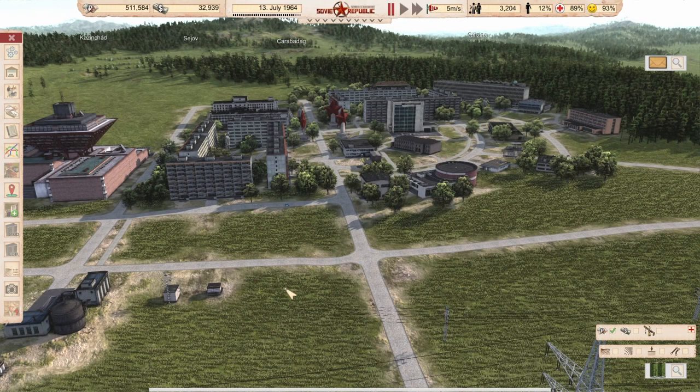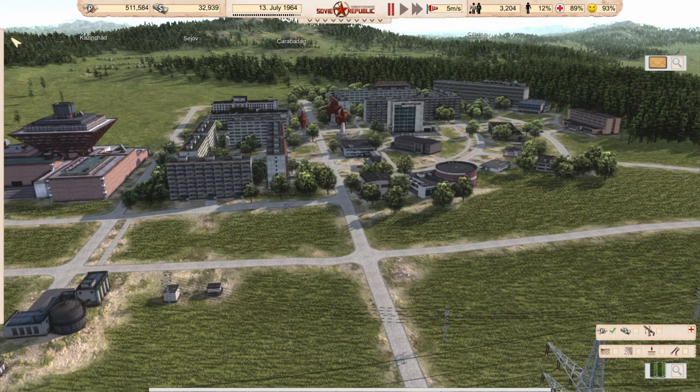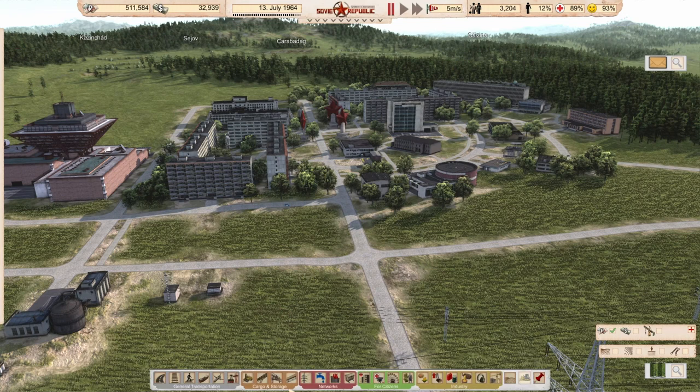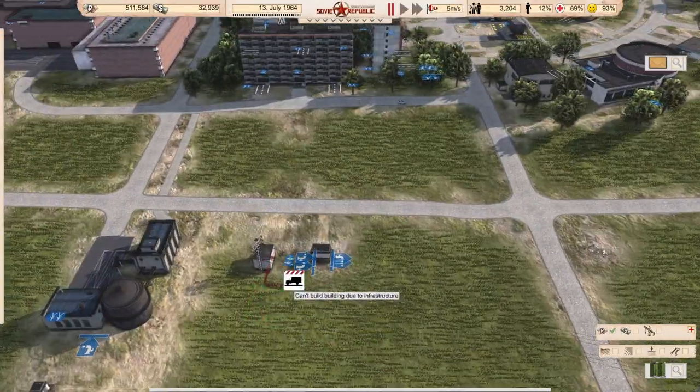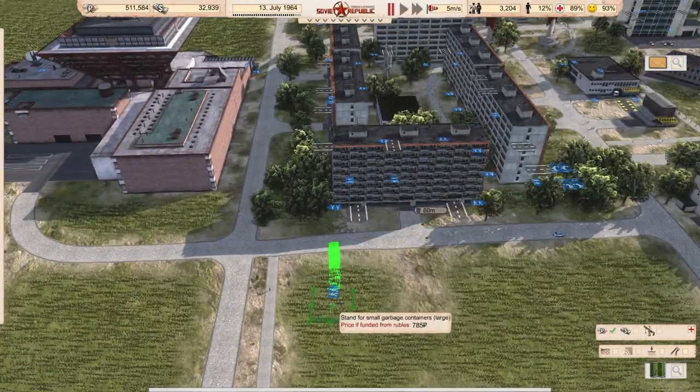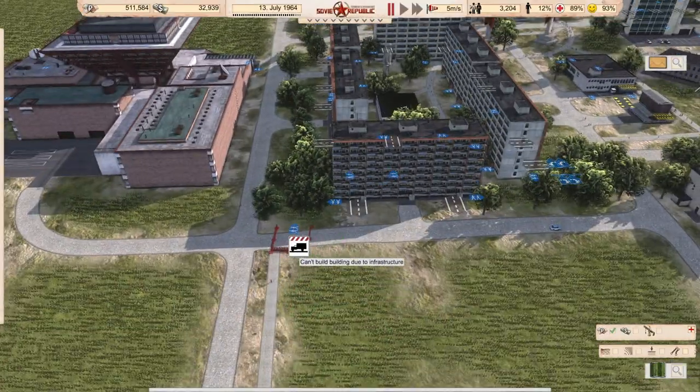First we go on pause. I have activated waste here in this little town. The first thing we need to do is to create waste collecting points. I recommend using the bigger ones because then you can configure them and tell your people what they should throw away into the waste bin.